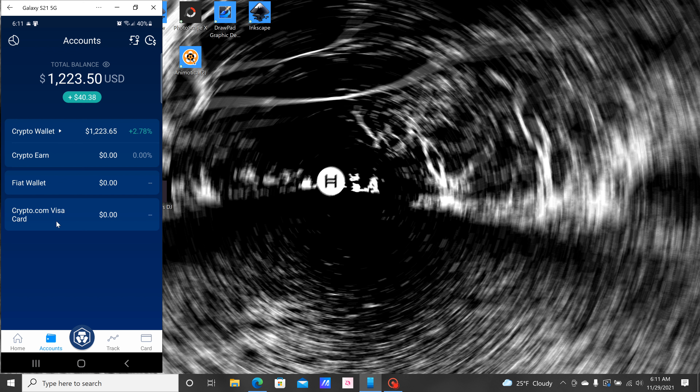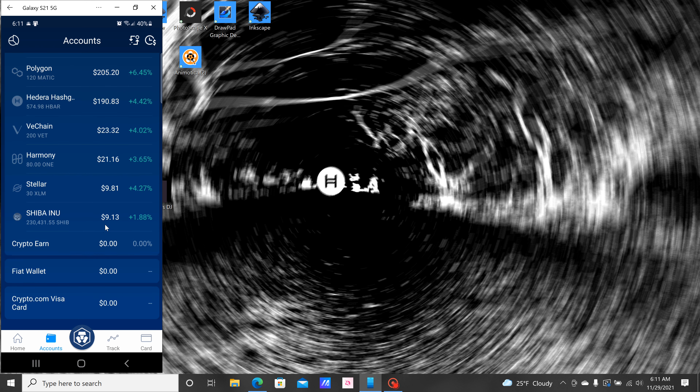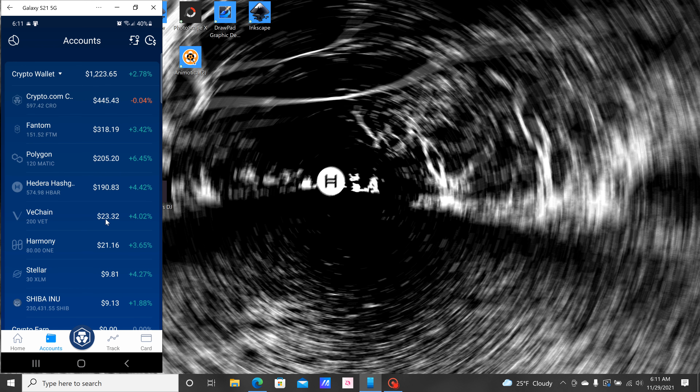Here's the Accounts page. You've got your Crypto Wallet, Crypto Earn, your Fiat Wallet, and your Visa Card if you happen to sign up for one. Your Crypto Wallet will show all the crypto that you have — it'll also show you how many you have, what it is, how much it's worth, and the percentage it's either going up or down.